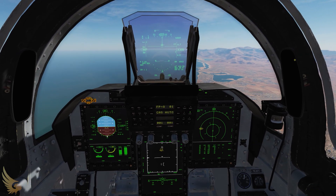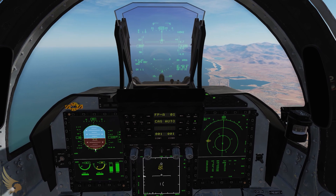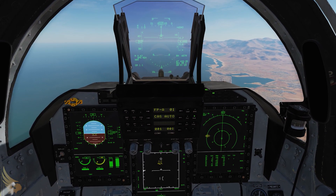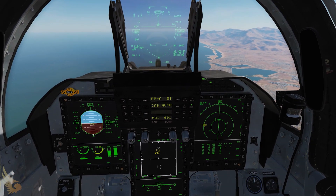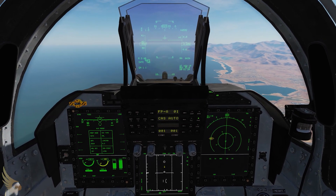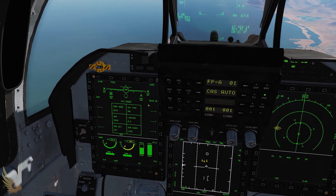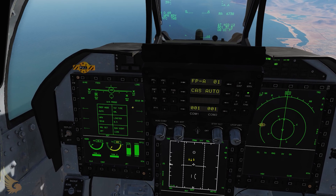In the cockpit of the JF-17 we want to switch to air-to-air master mode by pressing T1 forward. Now that we're in air-to-air master mode you can see our SD-10s are arming up and are now warmed up and ready to fire.